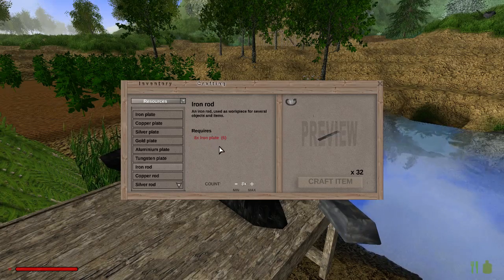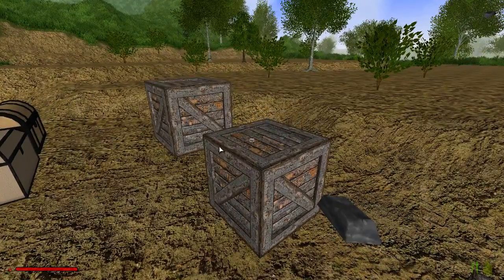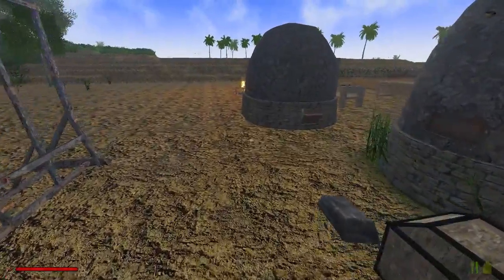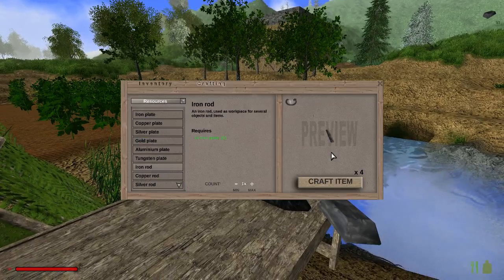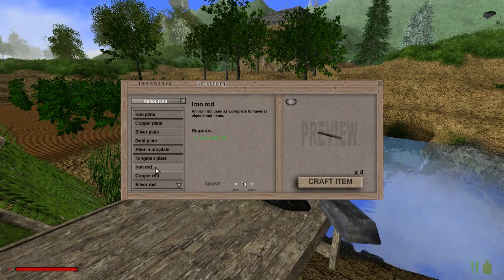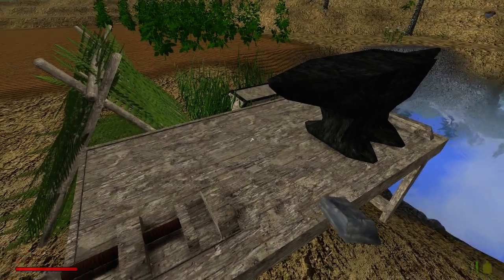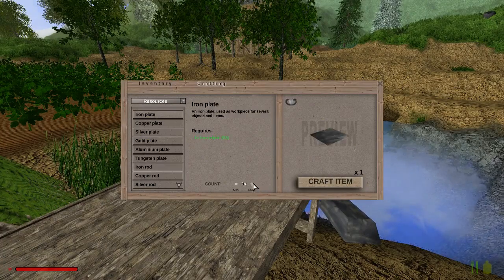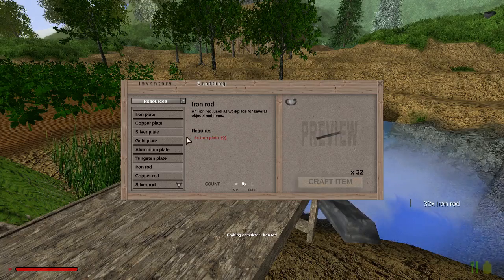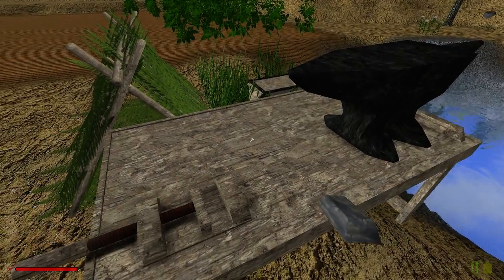I probably got it back to front. I haven't got enough iron - oh wait, I've got 30-odd free ingots. Let me try this again. It requires one iron plate - so the plates I need to make a load more. This is getting complicated - I need 12 iron plates and eight iron rods. So let's make two more iron plates, then eight iron rods, then six more iron plates. Right, we've got there in the end - let's now make ourselves a grill.